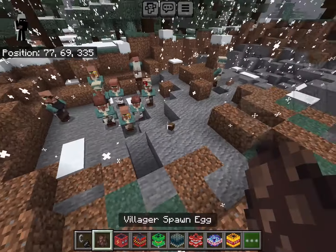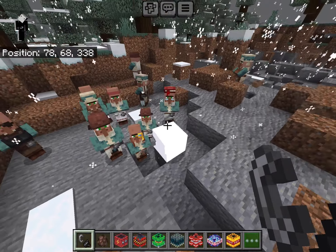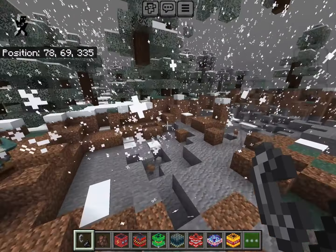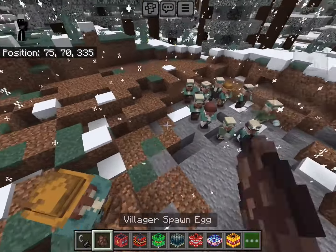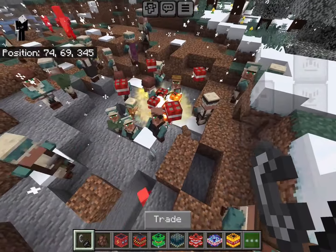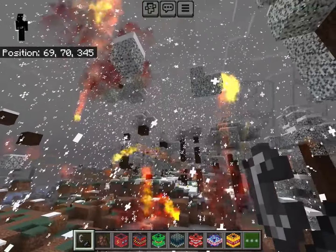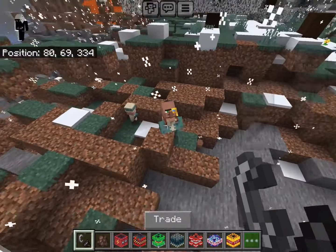Next is the Sonic TNT — it basically creates a shockwave and if you touch it you automatically die. Then we have the Proxy TNT, which is one of my favorites — once it explodes, there are actually four little TNTs that come out and explode again. It's pretty fun to spam, but obviously I don't want to lag my device.